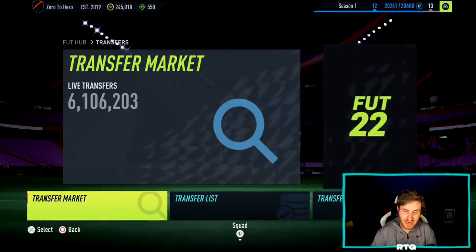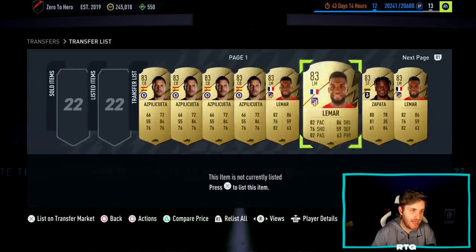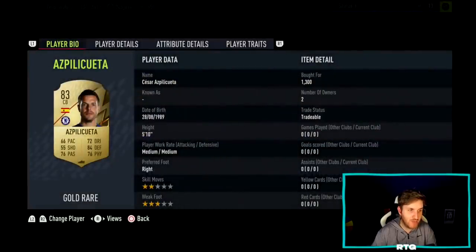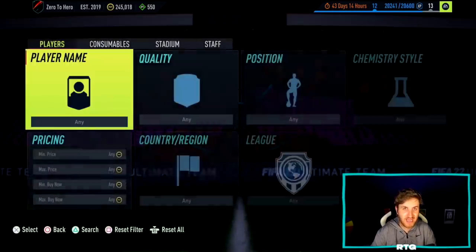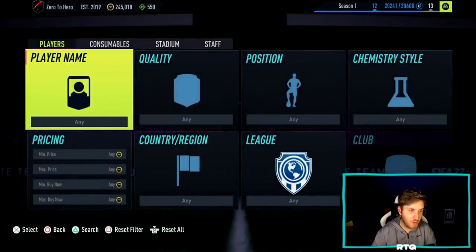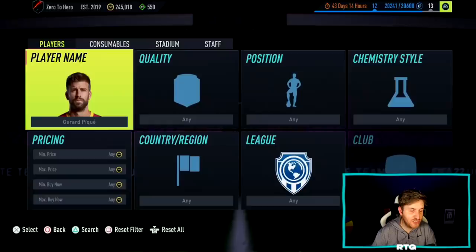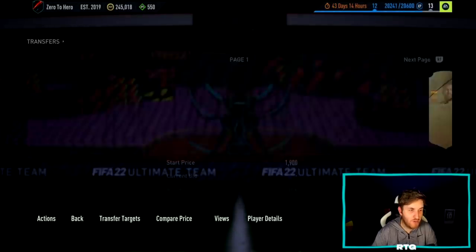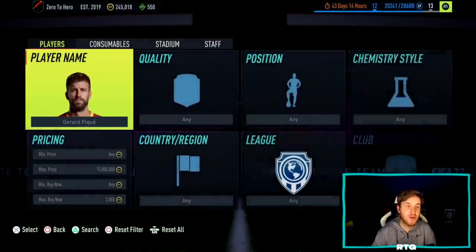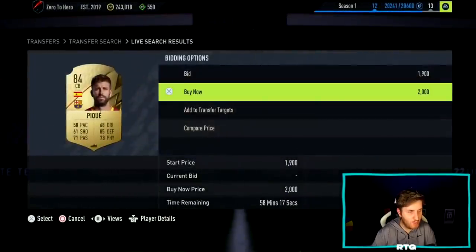A lot of you guys have been asking what I've been going with on the transfer market. We've invested heavily in a player I think is far too cheap at 1.3k, especially when a Player of the Month SBC is most likely coming. Another good player I'm probably going to invest in right now is Gerard PK. I'll show you how I got this amount of coins later on in the video — we packed someone very good and made some nice coins via trading on stream.